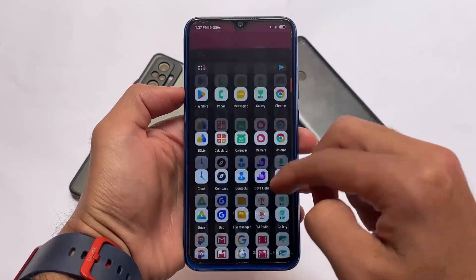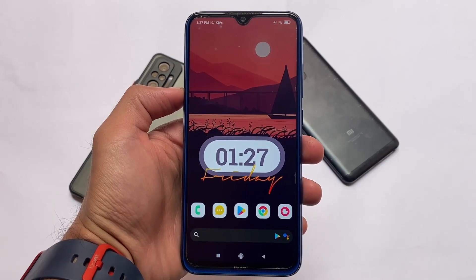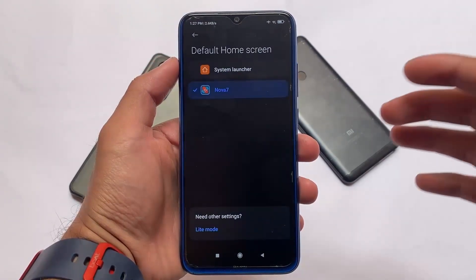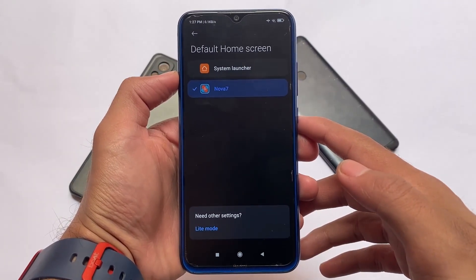One thing to keep in mind: don't use the Control Center — that's one of the reasons why MIUI feels laggy. Yes, it looks good, but I don't recommend it. Better to use the normal quick settings panel from MIUI 12 or MIUI 11, which looks better anyway.